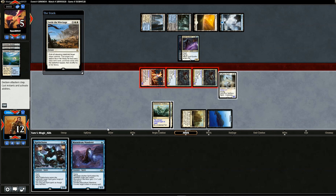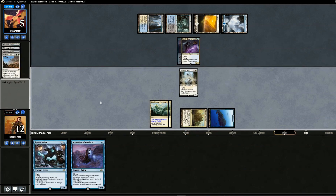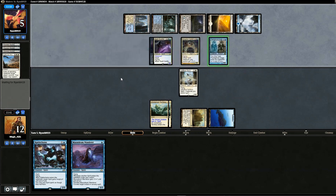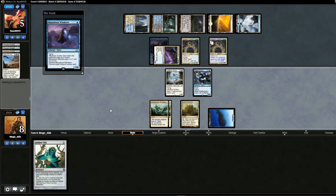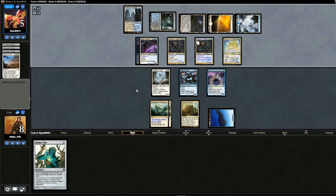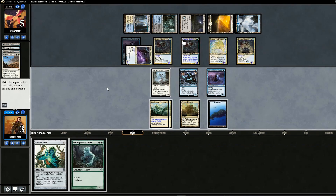Opponent plays Settle the Wreckage! We didn't play Mausoleum Wanderer — we could have countered it. We get three basic land searches, but we have no basics in the deck. We pass. Opponent drops Drogskol Captain and Phantasmal Image. We Vial in Rattlechains but we can't get out of this. Opponent attacks for lethal. With Settle the Wreckage, if only we had played Mausoleum Wanderer we would have been much safer. No one plays that card in modern.